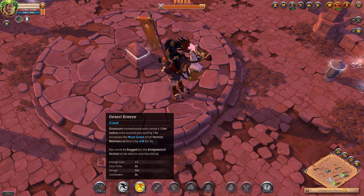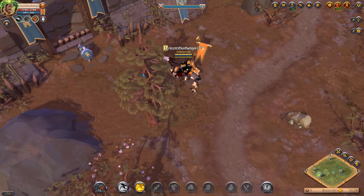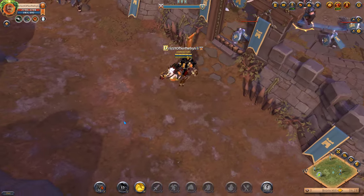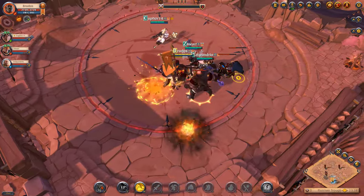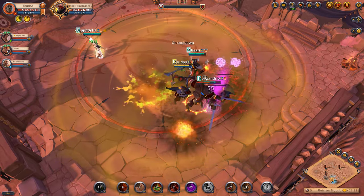Let's take a look at what these special abilities can do. Bridgewatch's Elite Terror Bird: the Q ability provides two sudden bursts of acceleration and very briefly makes you immune to damage. The W dismount ability, Desert Breeze, grants nearby allies a bonus to movement speed.